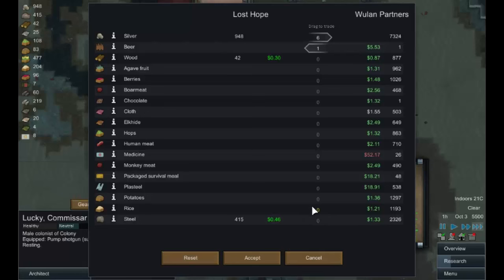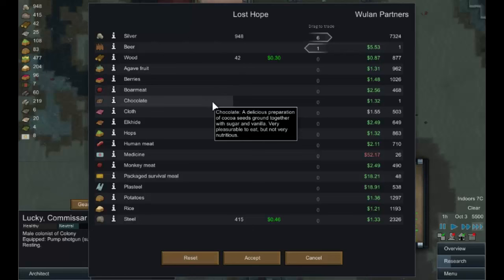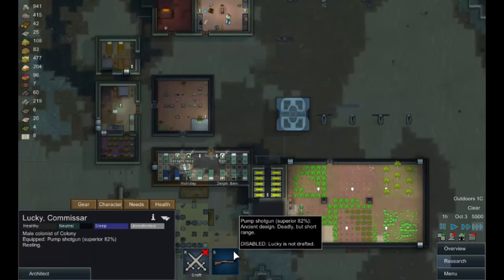Steel we could buy but we've got plenty. Food we're sorted out for. Medicine is way too expensive. Chocolate might cheer people up. Tell you what - somebody gets the chocolate, we'll let them fight over it. They're going to get one beer and one chocolate. We haven't really got anything to sell so just accept it and leave.